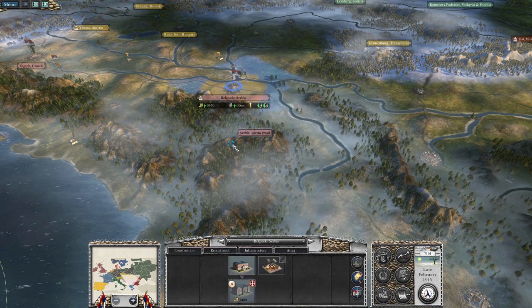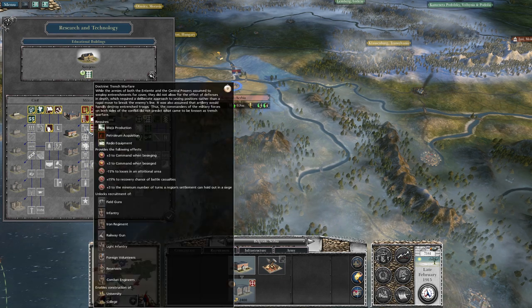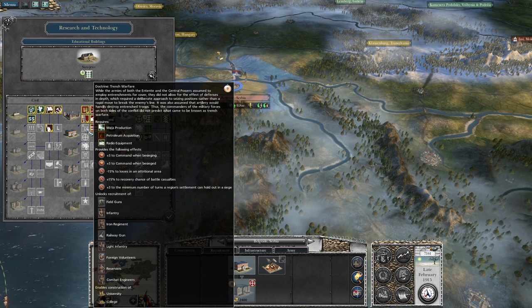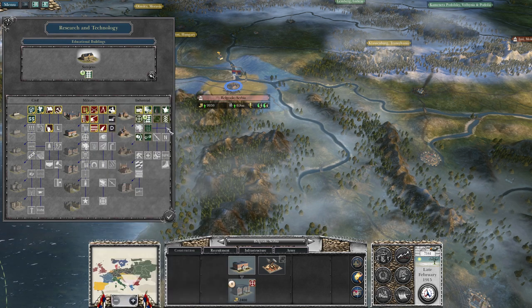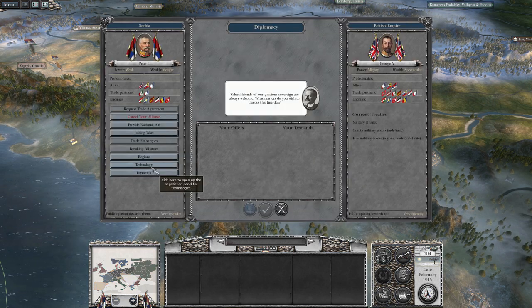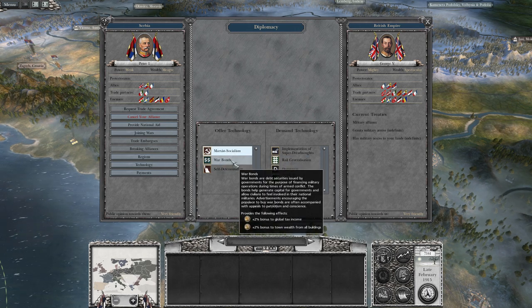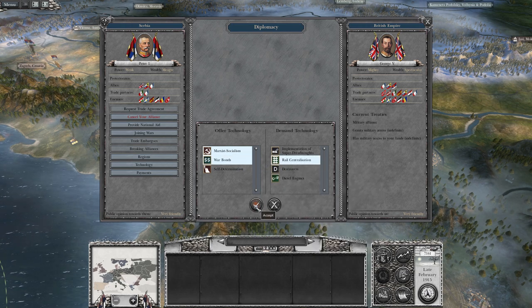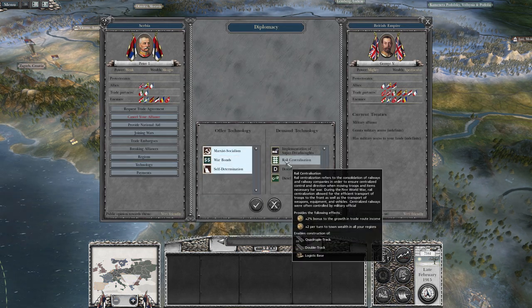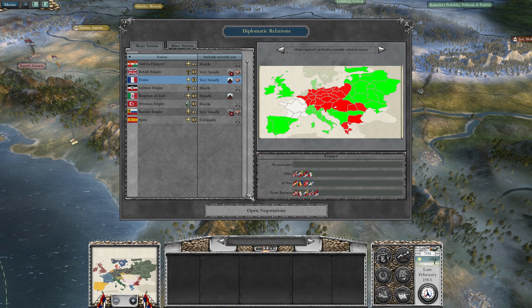We need sniping tactics. What I need to open up: we've got mass production, we've got radio equipment, we need petroleum acquisition. There's certainly someone somewhere that's got that. The Brits have railroads — let's see if we can get that. How about Marxism, Socialism and war bonds for railroad concentration? It's an unfavorable trade but the Brits do drive a hard bargain — they won't even take it.